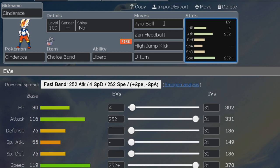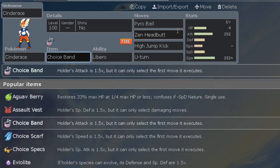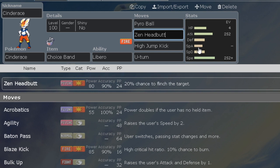Non-contact also avoids Iron Barbs, though at that point you're usually getting what you want by knocking out Ferrothorn. We also have Zen Headbutt on the set: 80 base power, 90% accuracy, and a 20% chance to flinch the target — which is really good. I haven't calculated this, but Zen Headbutt on Cinderace with Life Orb or Choice Band probably doesn't one-shot Toxapex, but the chance to flinch Toxapex is really valuable, and Cinderace potentially has the ability to knock it out.